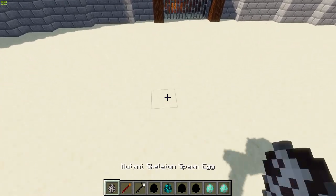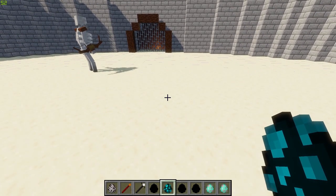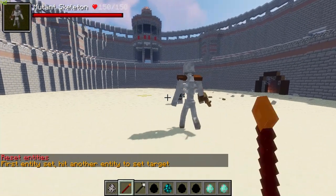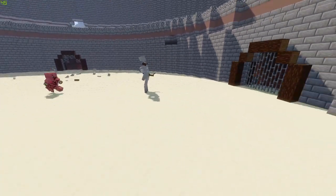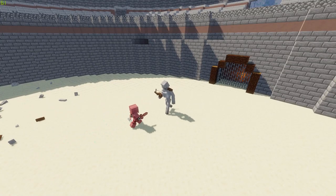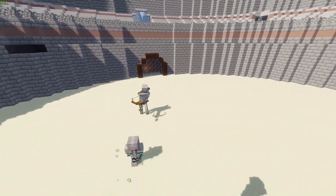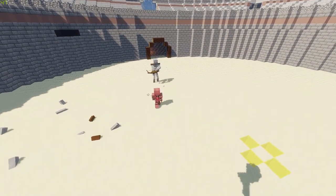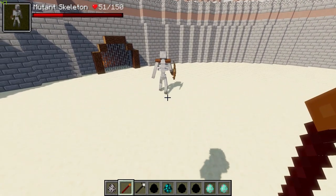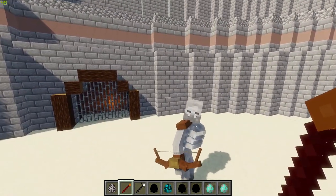Round two — next up we have a zombie, but not any zombie. It is a level four, fully kitted-up zombie — look at this thing, it's madness. The Mutant Skeleton is only doing about 3 HP worth of damage, but this zombie is dealing out 17 HP worth of damage to the skeleton — that's mad! But by the time the zombie gets back to the skeleton due to the ranged attack, it's a bit late, and the skeleton is doing a lot of damage.